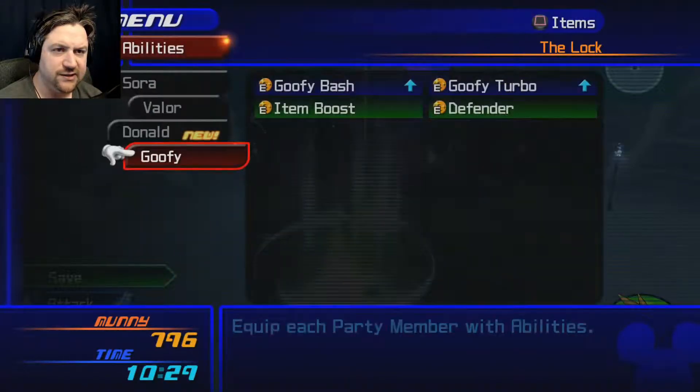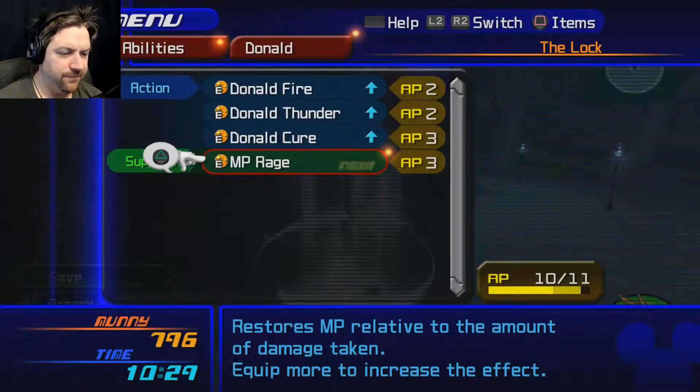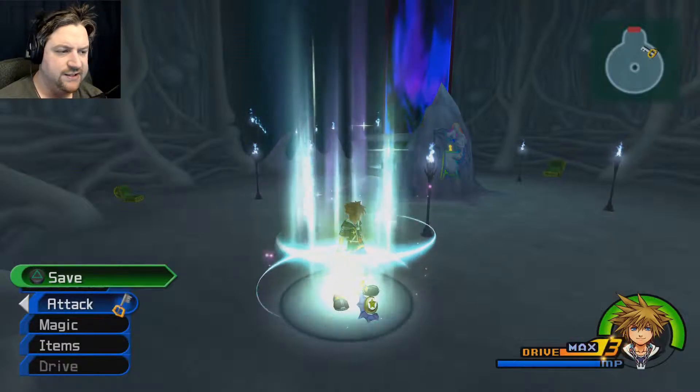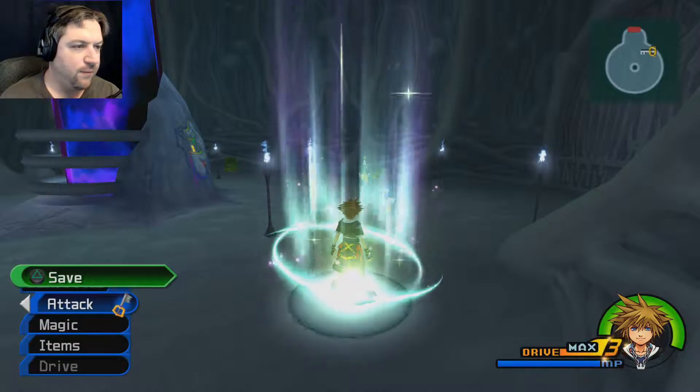Do we have any new abilities? Donald has a new ability — MP Rage. I'll go ahead and equip that for him. That'll be good for him since he uses a lot of MP. Now I'll throw down a save, and then we'll go rescue Megara. Alright, I'm back, all set up and ready to go.